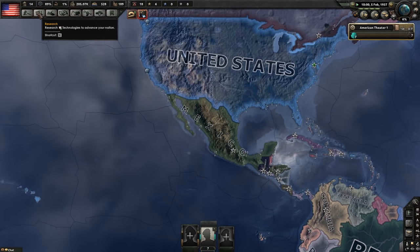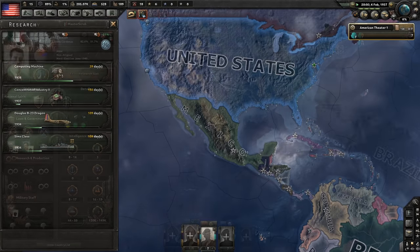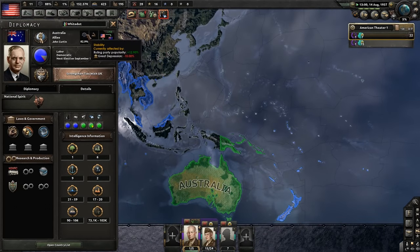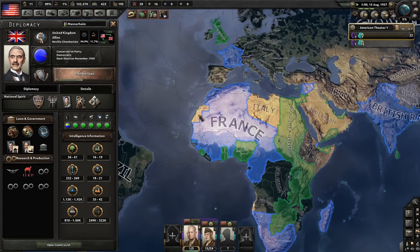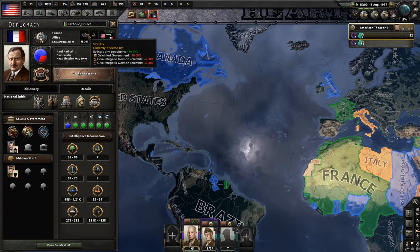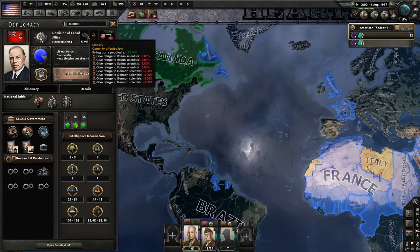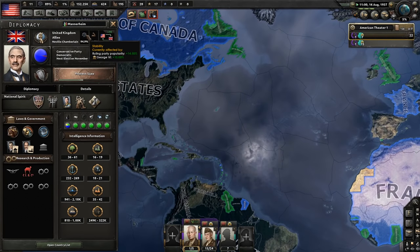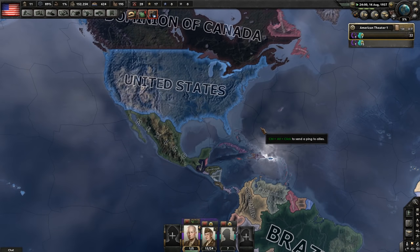It is totally unfair in multiplayer and I do not recommend using this unless you tell your group of friends in advance, because you might actually get banned from communities for using it. Here is how you can tell if someone is doing it: right-click a nation and hover over their information like war support and stability - it will show exactly what decisions they used to get those values. As you can see in this test multiplayer run, the UK was doing it, Canada was doing it, and others too.